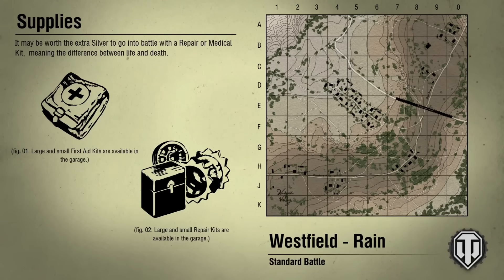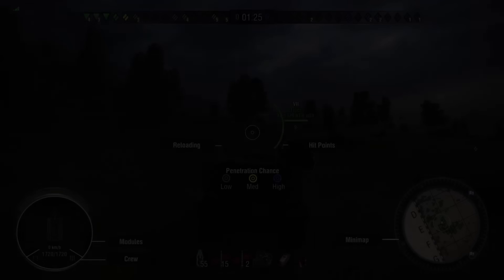Alright ladies and gentlemen, we are on Westfield with the rain — it's raining Westfield — on a standard battle. I'm taking out the Centurion 7/1 once again. I have got two marks of excellence on this thing and I'm pushing to get my third, but not having much luck. Westfield is a very favourable map for this tank, so if matchmaking is kind to me, cross my fingers, hopefully I will have a good game and this will be one to show you.